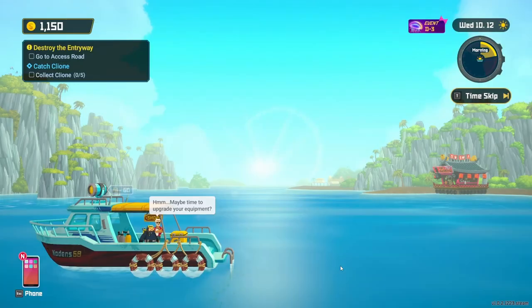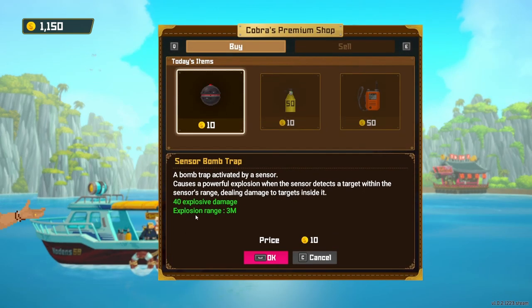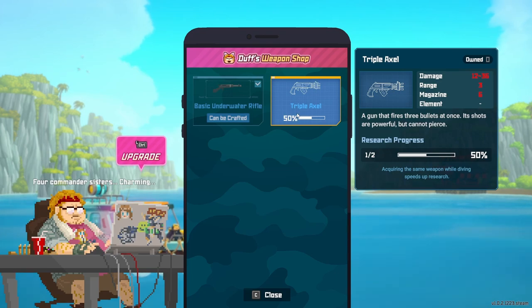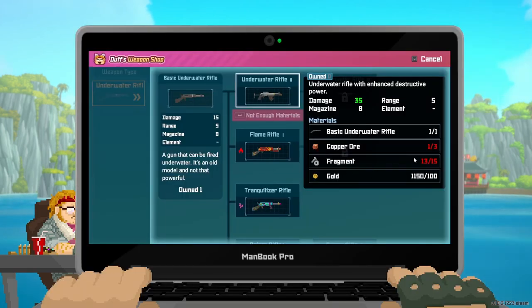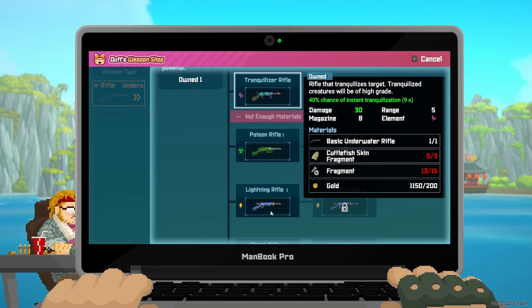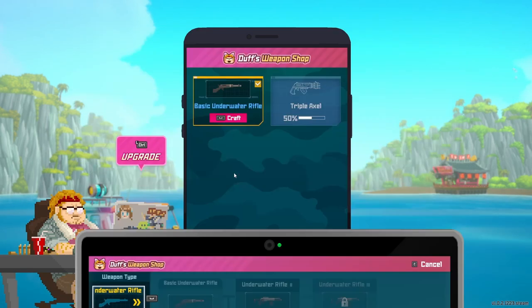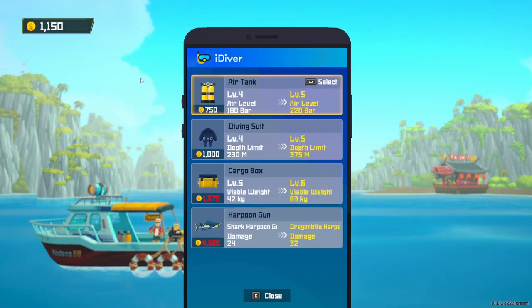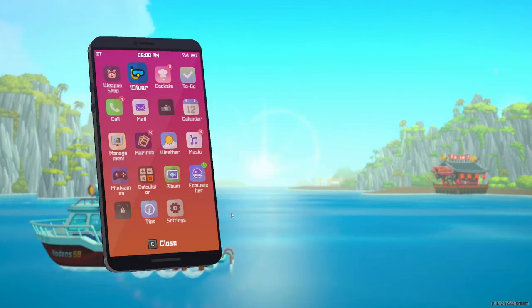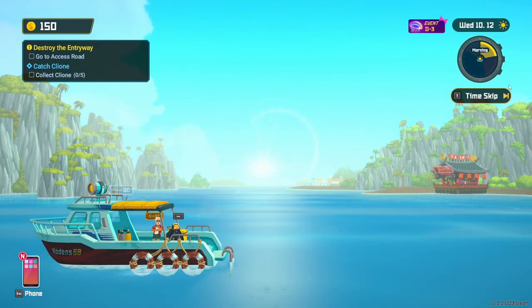Let's see — Duff's weapon shop. What about the equipment? I already have one of these but for this one we need the recipe. So I need fragments, two more fragments, copper ore for this one. For this one a bit more — okay. So I'll try to farm some of these other items.